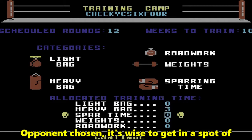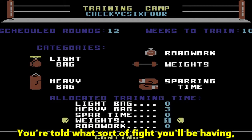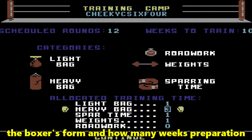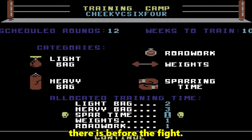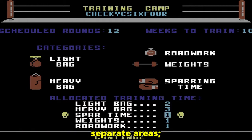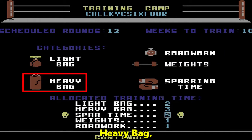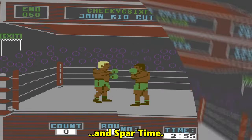Opponent chosen, it's wise to get in a spot of training. You're told what sort of fight you'll be having, the boxer's form, and how many weeks preparation there is before the fight. Training time is allocated for building up in five separate areas: road work, light bag, heavy bag, weights, and spar time.